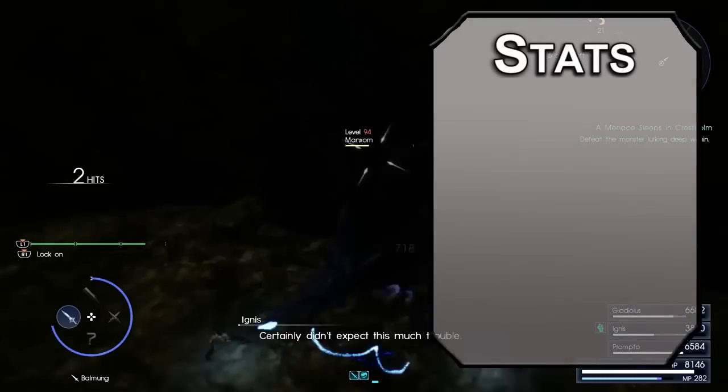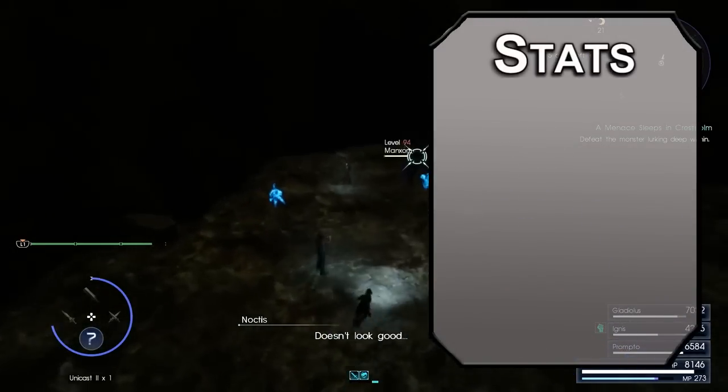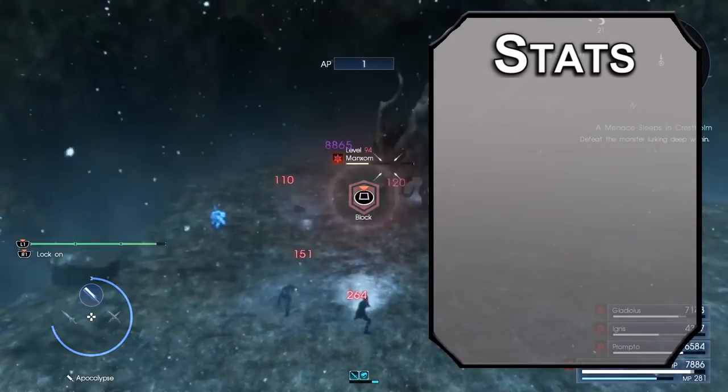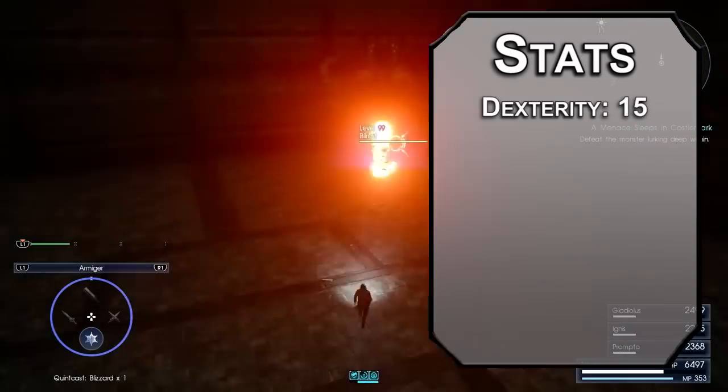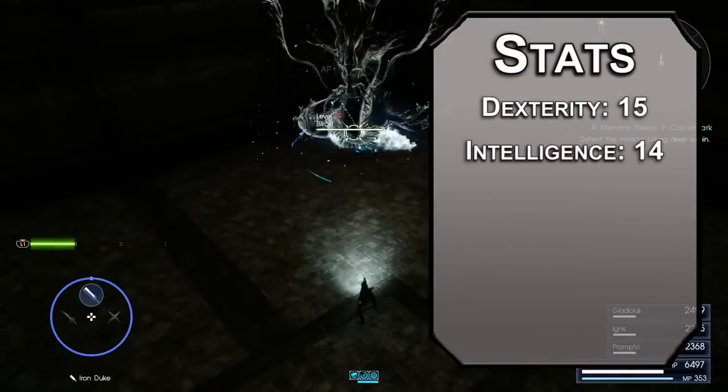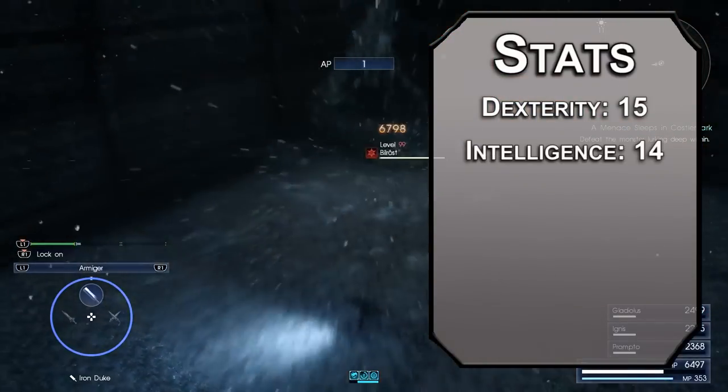For stats, we're going to be using the standard point buy from the player's handbook — roll if you want. We just need to make sure our dexterity and wisdom scores are up to snuff. Noctis is kind of an all-arounder, so we'll start with dexterity, as it covers finesse weapons, ranged weapons, and armor class. Next up, intelligence — this is going to be our primary casting modifier, so we need it pretty high.